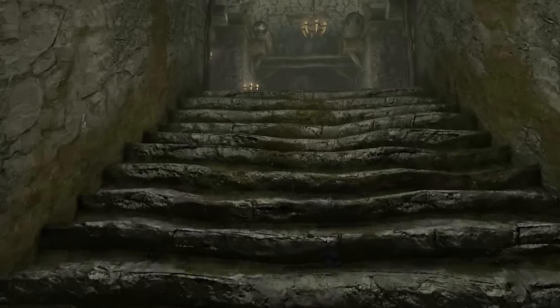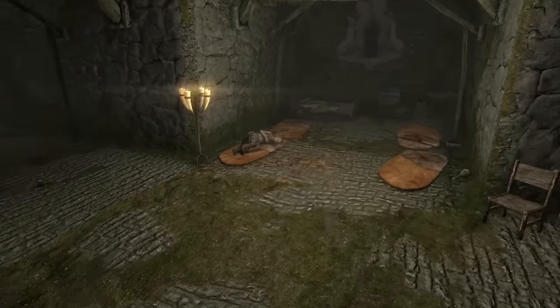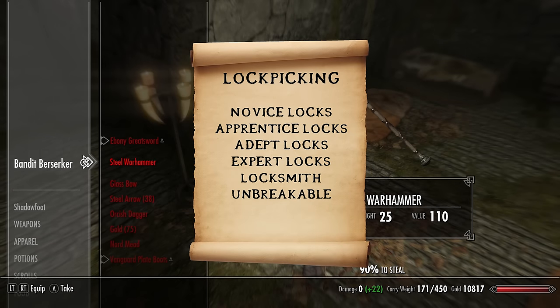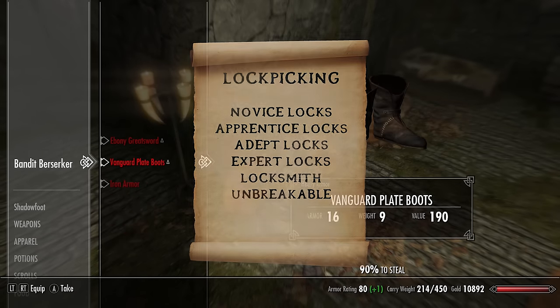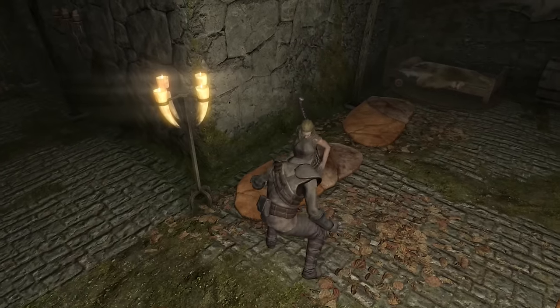Our next two skills are staples of the thief, and without these you won't be getting nearly as much valuable loot. The first is lockpicking. From this skill tree, follow the main branch to expert locks, and then take the branch going left up to Unbreakable. With these perks, you'll never run out of picks and you won't have much trouble with even the hardest of locks.